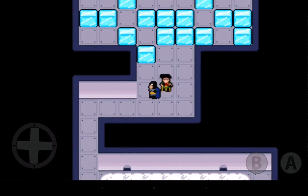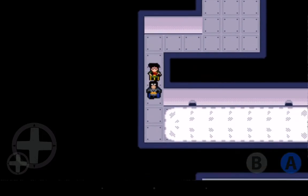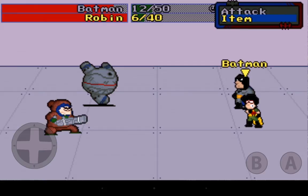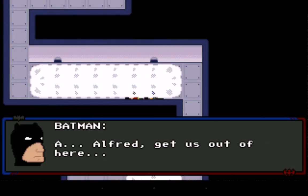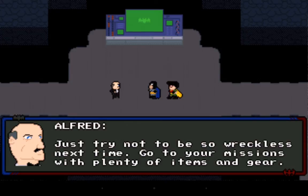Moving forward leads to what looks like a puzzle — and I screw it up immediately. Before I can undo it, we run into more enemies, and our health is still super low. I try to restore Robin's health but before I can, Robin dies. Batman is frozen again, taking nine damage per hit. Alfred gets us out of there and we're back to the Batcave.